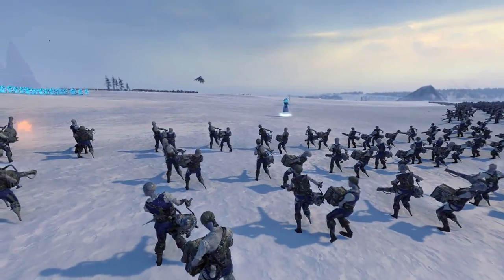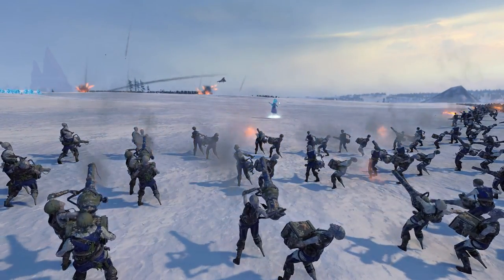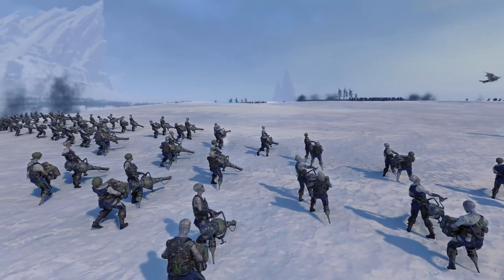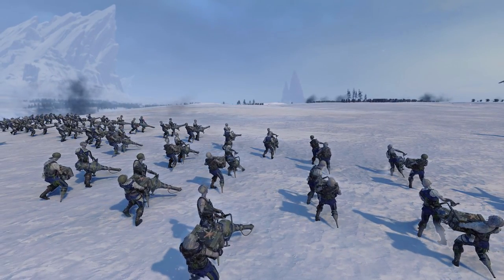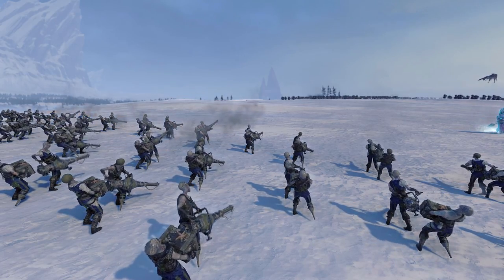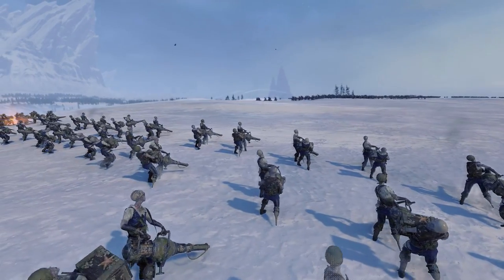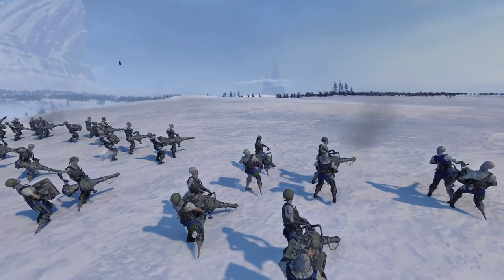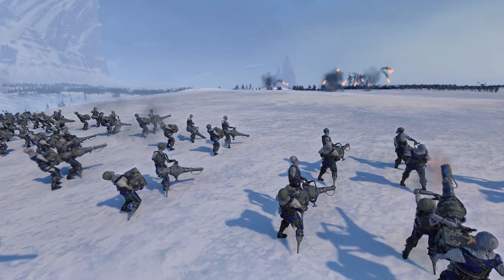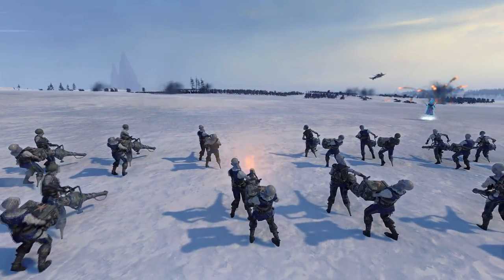Even bigger guns are available. The zombie deck gunners wield cannons that should be on a ship — only the strength that comes of undeath allows them to wield such large weapons. These deck gunners outrange even the musketeers, approaching but not quite matching the range of artillery. They deal obscene amounts of damage and do well against anything — infantry, archers, dragons, it doesn't matter. However, they appear to be more fragile in melee combat than musketeers or hand cannons, so be sure to keep them out of harm's way.